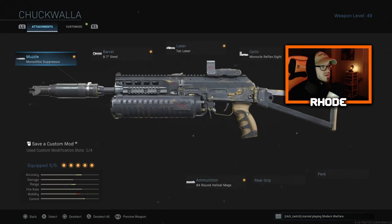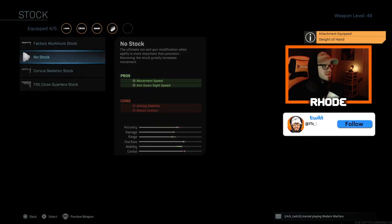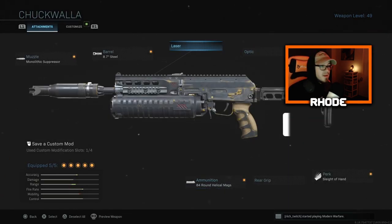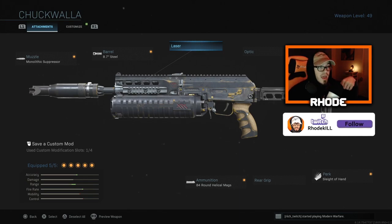I was running Monolithic 8.7 Steel, took off the laser, put on Sleight of Hand, and running Skeleton Stock — that's what I was running for this weapon. That's the attachment setup — it shreds. Hopefully you guys enjoyed the video, hit that thumbs up, hit the subscribe button below, and I'll see you in the next video. Peace out.